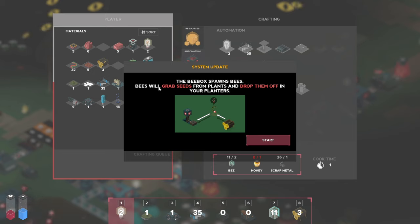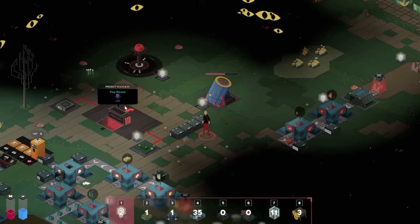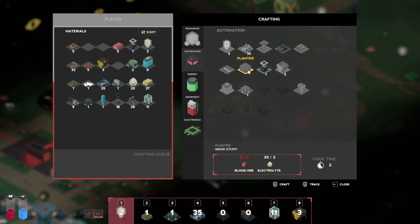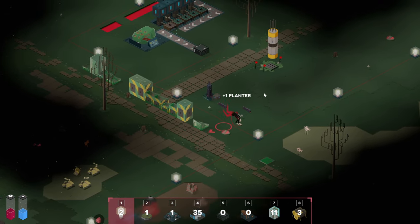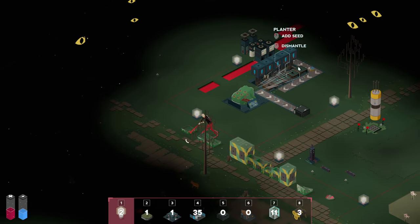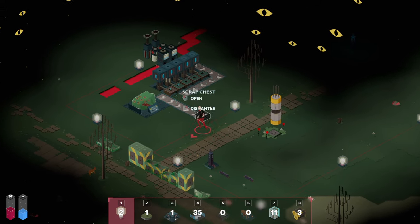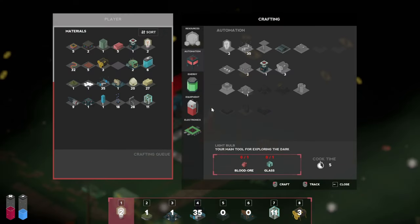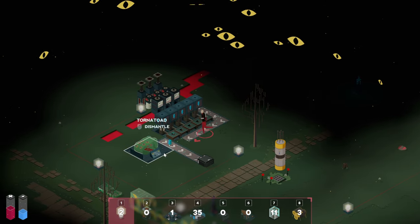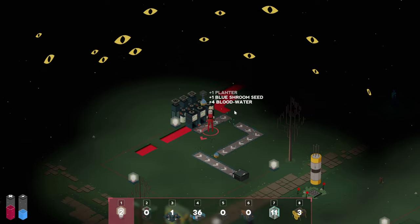They will spawn bees — bees will grab the seeds from the plants and then drop them off in your planters. That is fantastic to know! I think we wanted to do some purple mushrooms as well. Let's try and do this first; we can do two planters. We need to configure this area — we're gonna need a bit of space. If this frog grabs all that stuff from there, you're still sending water but I don't think it is enough. Let's do another one and rearrange everything.